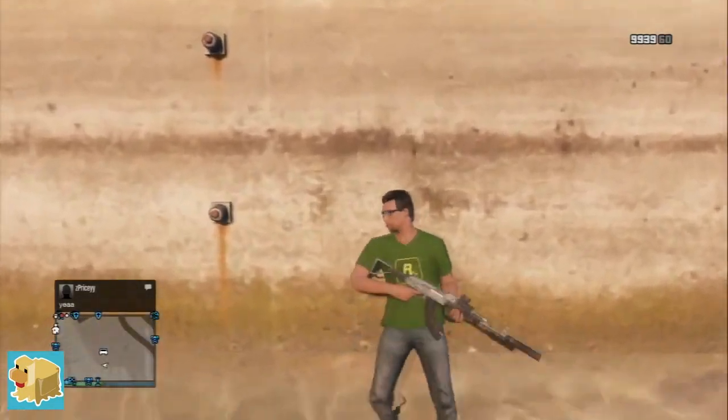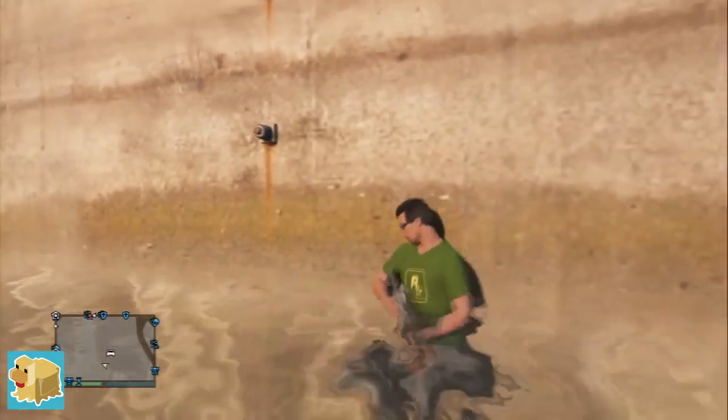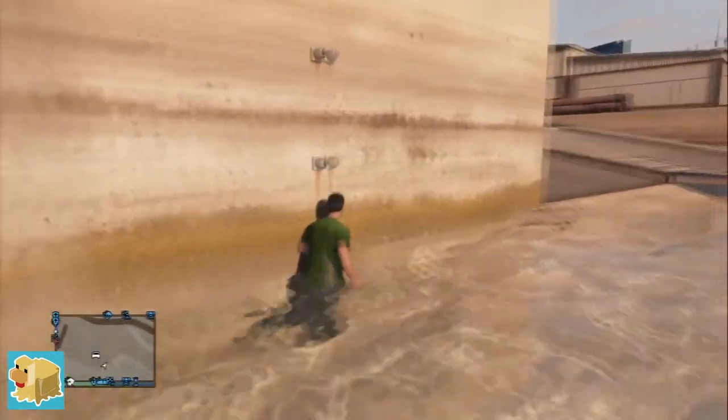This glitch will only work by the helicopter bay. Firstly, you just want to take cover on this wall and walk down until your gun is under the water. Then aim your weapon at the wall and you'll be in a little glitch. It's gonna take a few times, guys, but it's worth it.